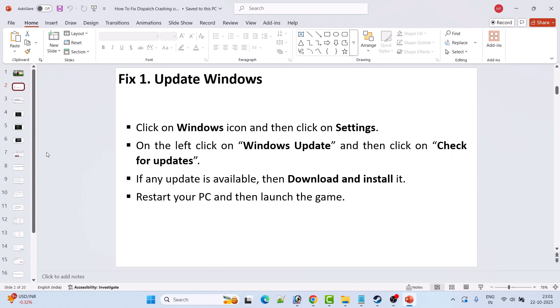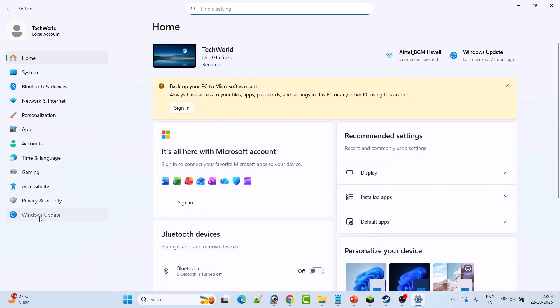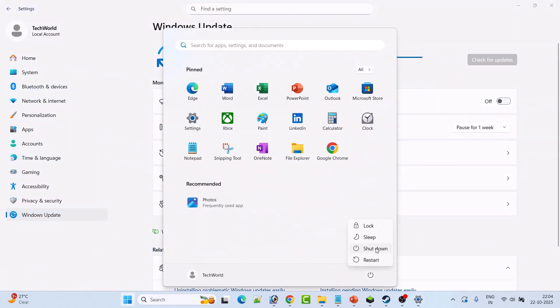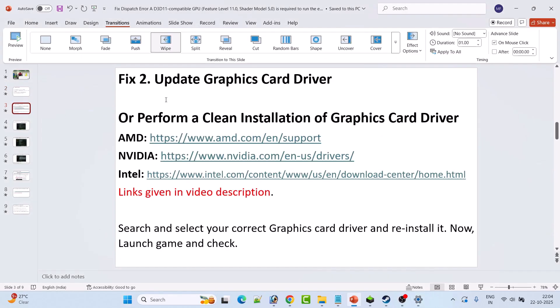The first fix is to update Windows. Go to Windows Settings, click on Windows Update on the left, then click on Check for Updates. If there are any updates available, download and install them. After installation, restart your PC once, then launch the Dispatch game and check if your error is solved or not.